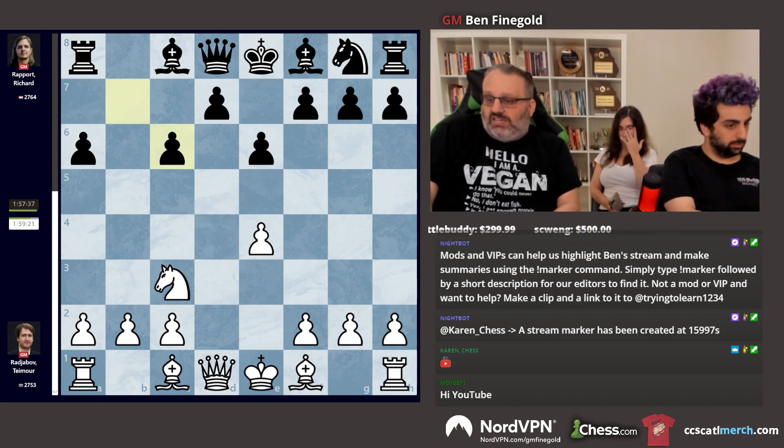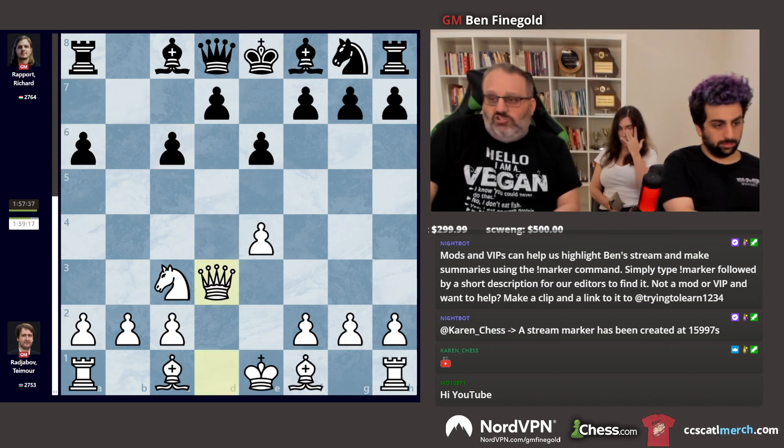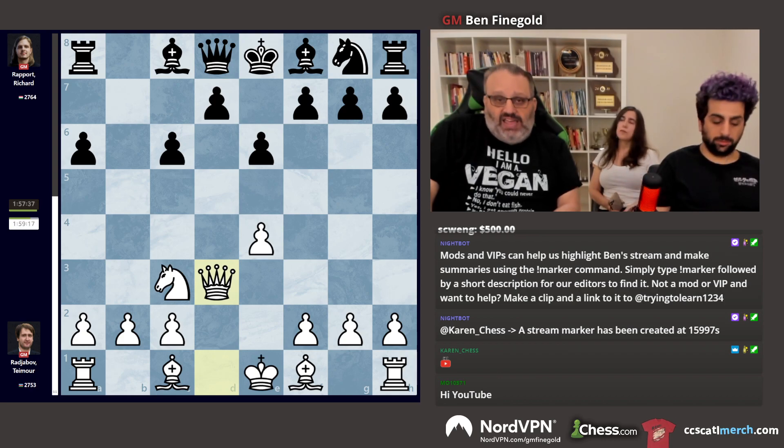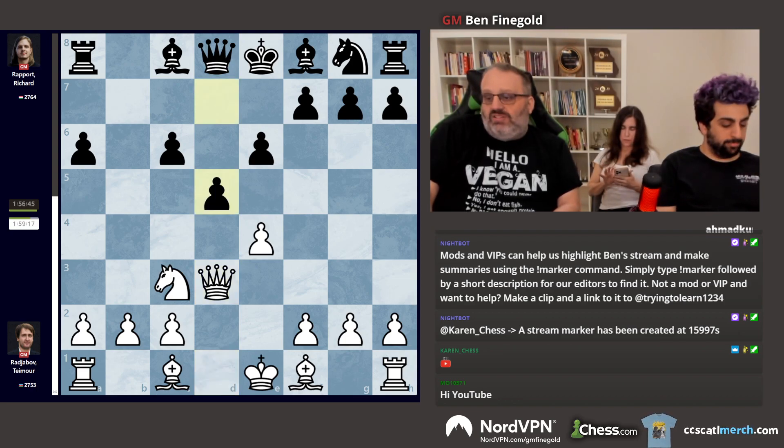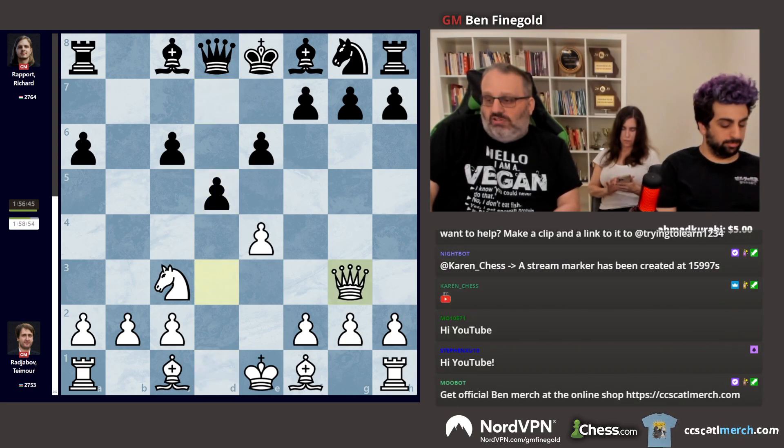White played Knight takes and Queen D3, a very unusual line. But they followed a game — both of them were really well prepared for this move. D5, Queen G3, stopping the bishop from moving off of F8.